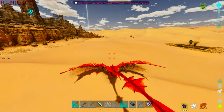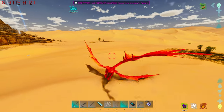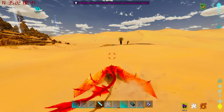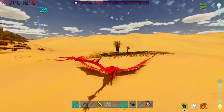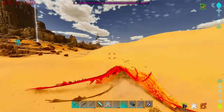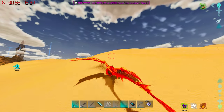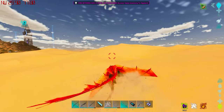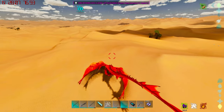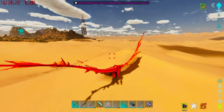Hopefully this video helps you get a ton of Organic Polymer on this map. It's really not difficult. I'm just kind of showing you the path that I normally take. If you're running out of water, there are enough oases out here that you don't need to worry, or just carry a shovel and dig a hole for water. Usually at the top of these hills there are a couple of mantises on the back side.